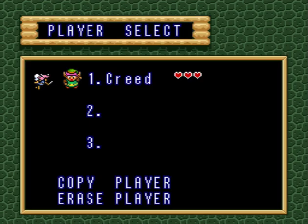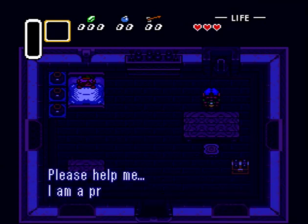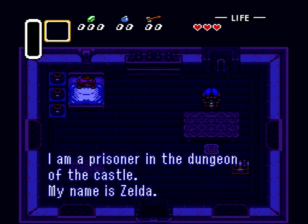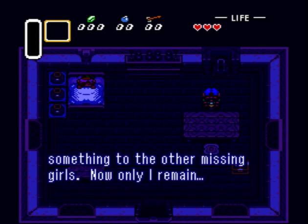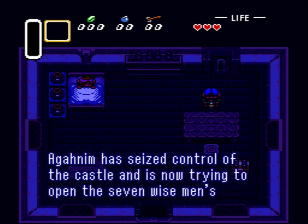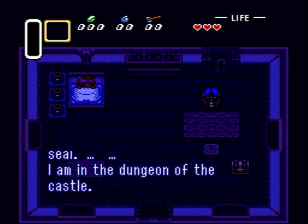Well, now we can start. I already made a save file, so we can just head in. This is basically just the princess suddenly sending us a telepathic message. I have no idea how she does it. But as Chucky Comroy would say — Nintendo Logic, that's it.